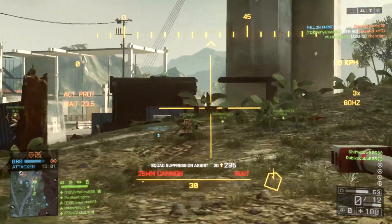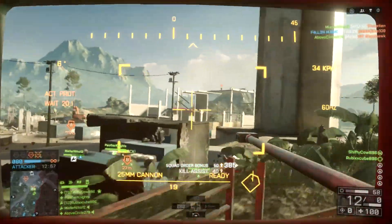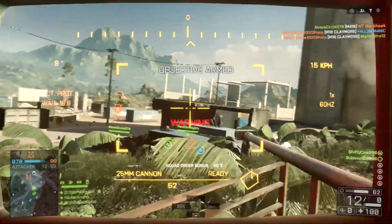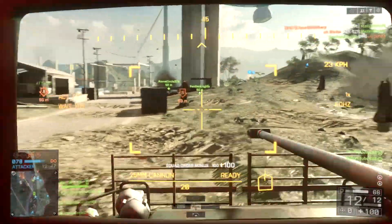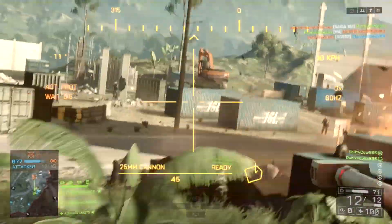Moving on to the next tip, which is once again centered around the attackers — because defenders you really just kind of sit down, set up a machine gun, and win. For attackers, if you're having a tough time try and go for a flank. Flanks are really crucial to winning because if the enemies have to fight you on two or even three different sides, it's going to be a lot harder for them to hold that position.